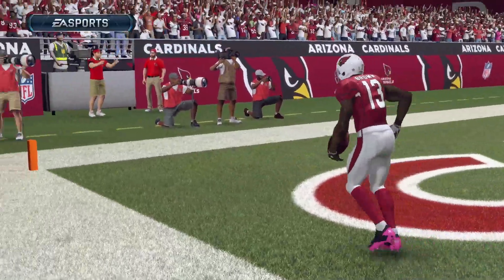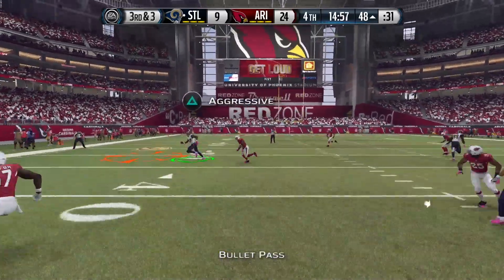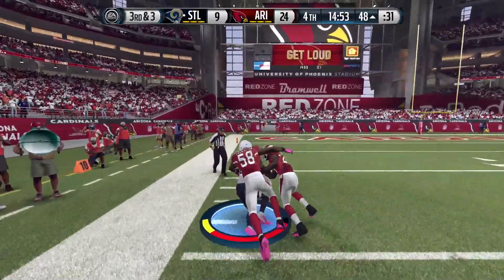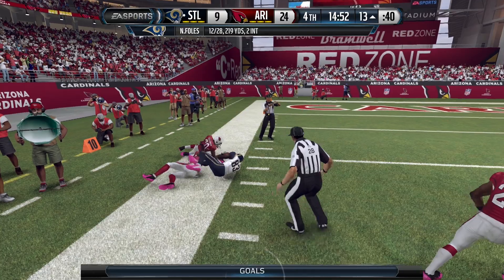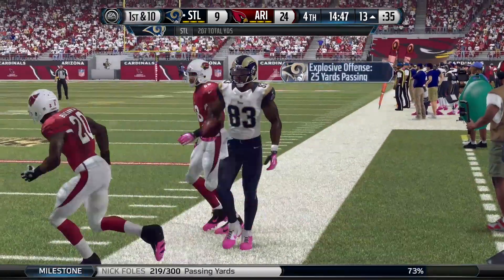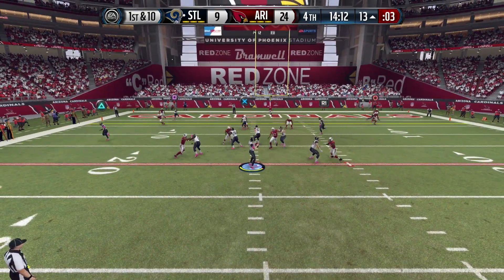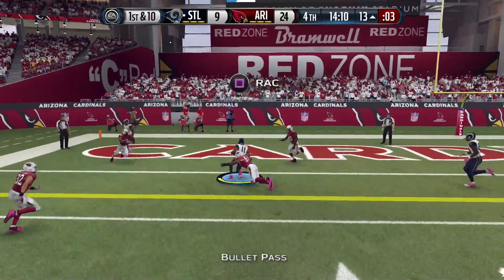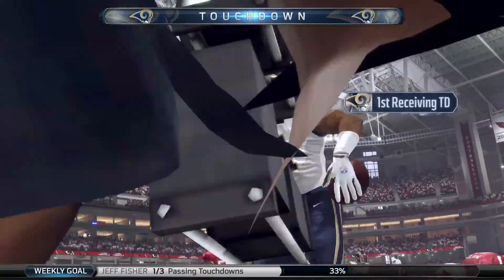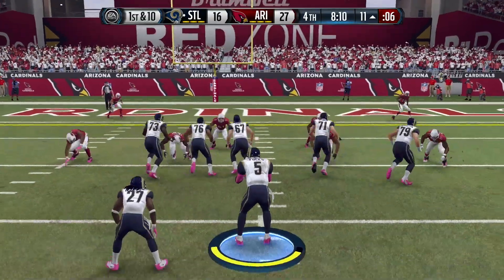The Rams countered with a good drive as Brian Quick caught a pass and pushed forward down to the 13-yard line. At this point Foles was just 12 of 28 for 219 yards. Then on first and 10, Foles backed up the pass and found Tavon Austin, who got his fourth receiving touchdown of the season — the former West Virginia University wide receiver put them into the end zone.